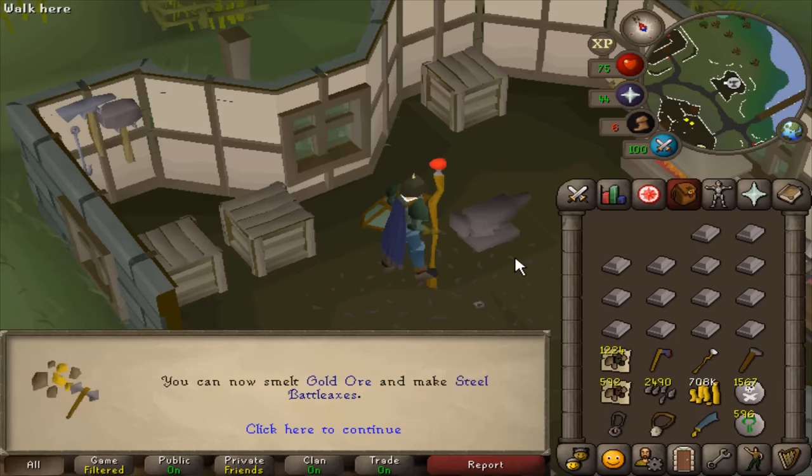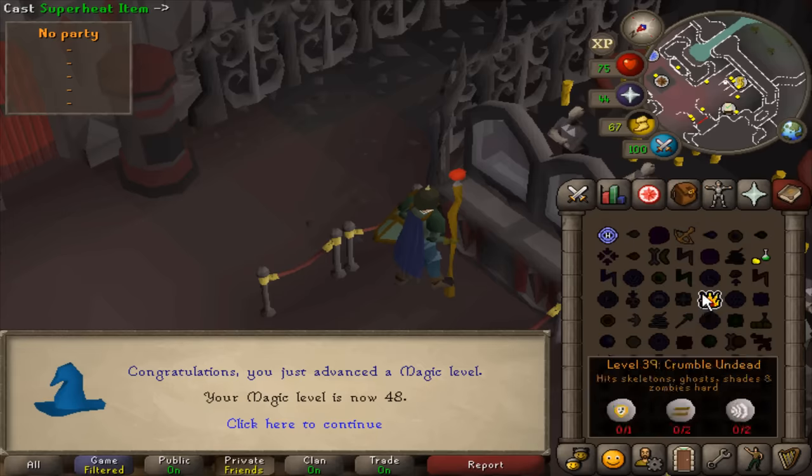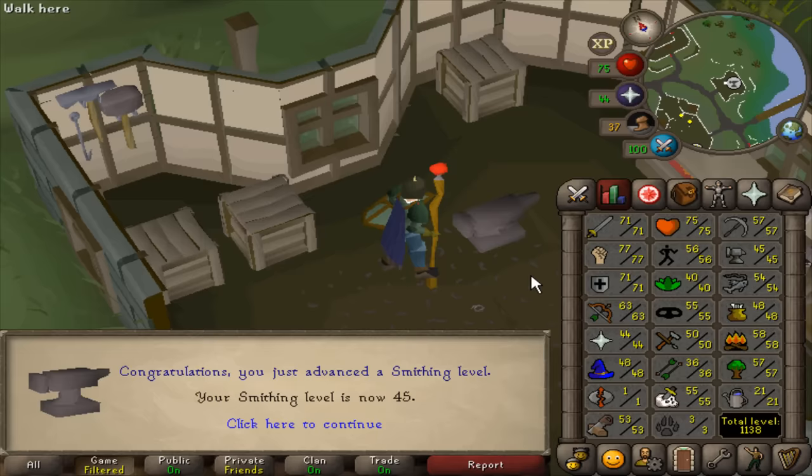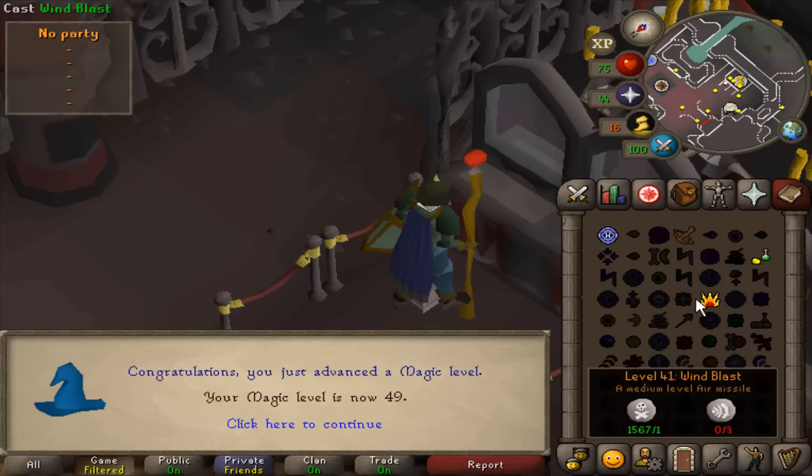40 Smithing — a pretty necessary level in the future for making gold bars. 42 Smithing. Hey — 48 Magic, the final stretch. There we go — 45 Smithing. 49 Magic, we are in the final stretch.